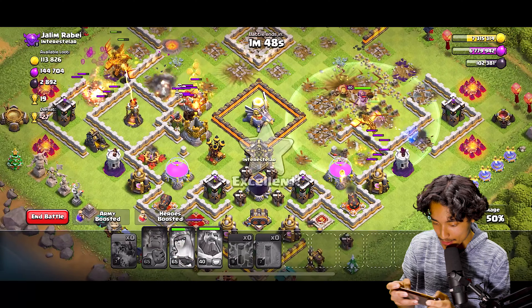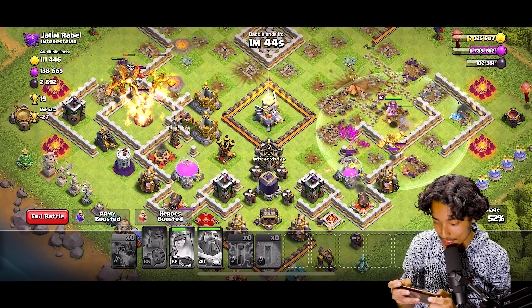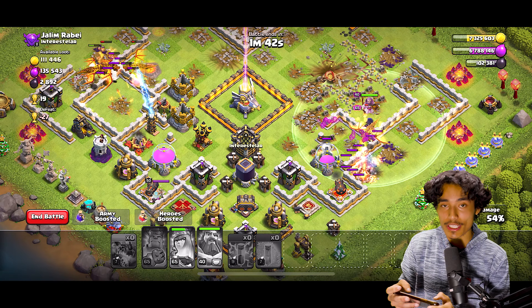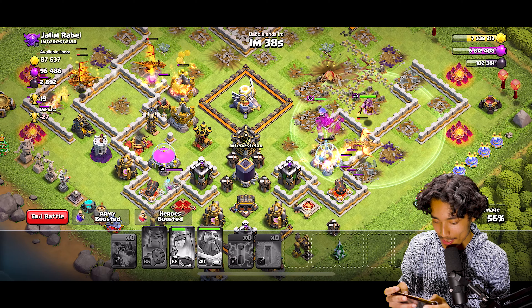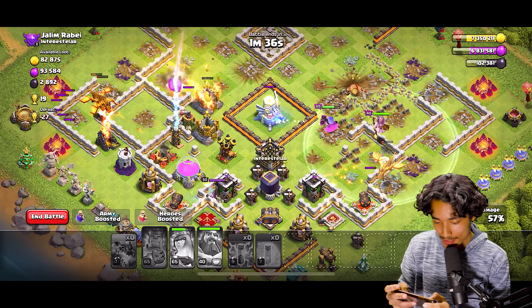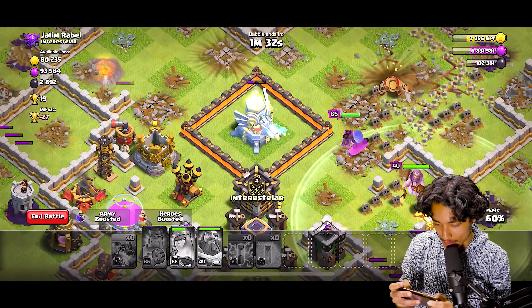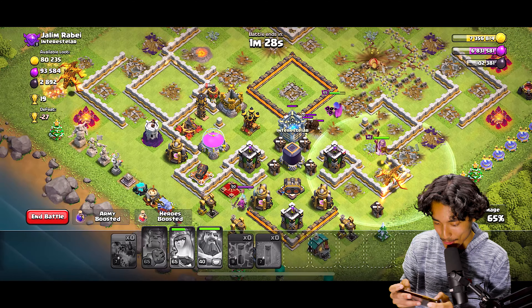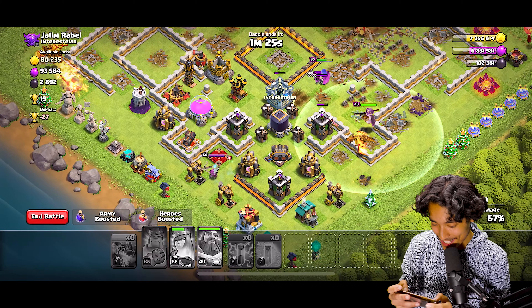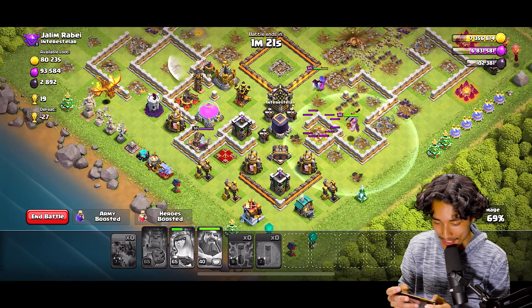Those are some strong zaps! We got the other one — three air defenses down. Now we're gonna spam the dragons right here, put the Warden down, and place the King here as well. I'm also gonna freeze the Scattershot Artillery because it does a lot of damage.